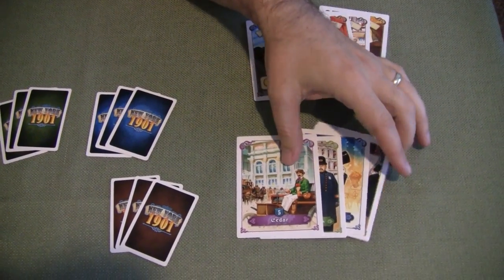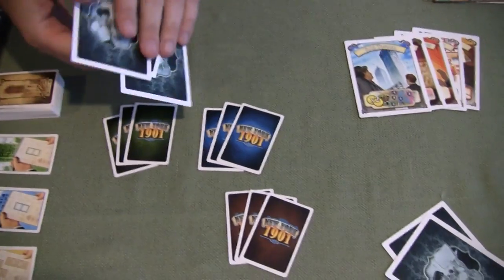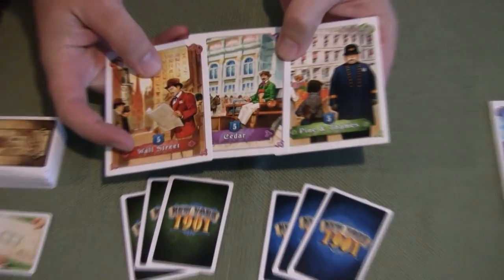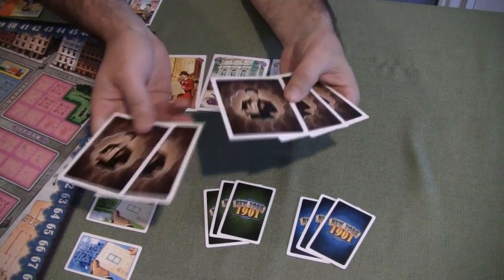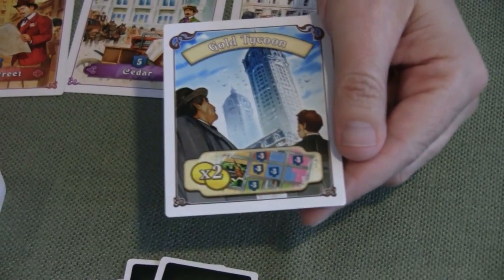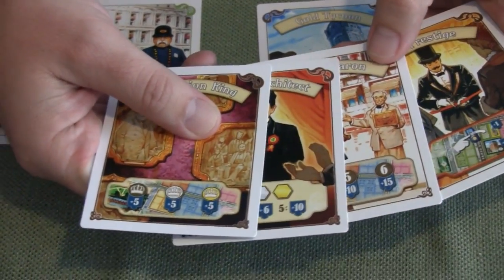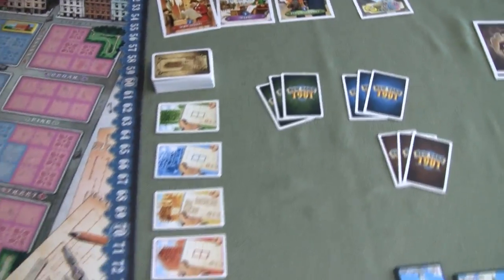The other thing you do to start the game is take these street cards and randomly select three of them. These show you bonus points at the end of the game based on whoever has built the most skyscrapers along those streets. You also select one bonus card at random, which tells you another way to score points at the end. Each of those is different, giving the game a lot of variety and replayability.